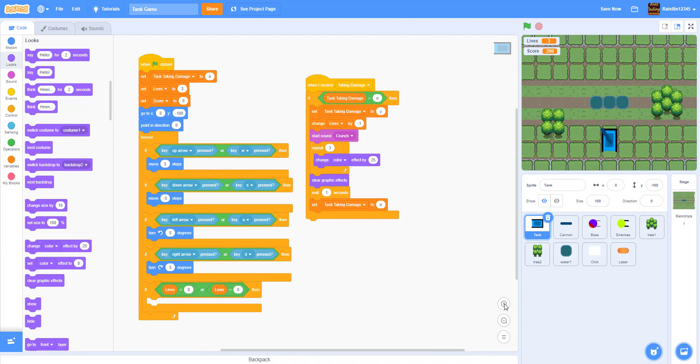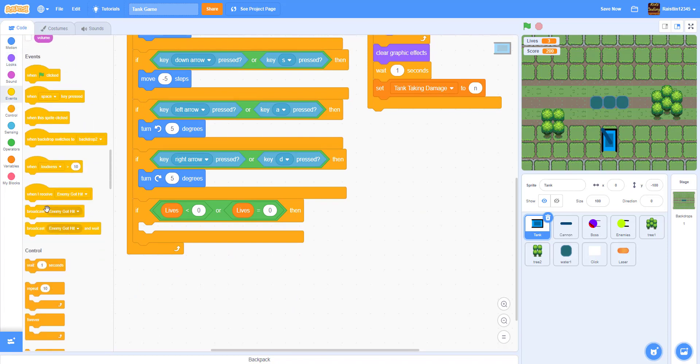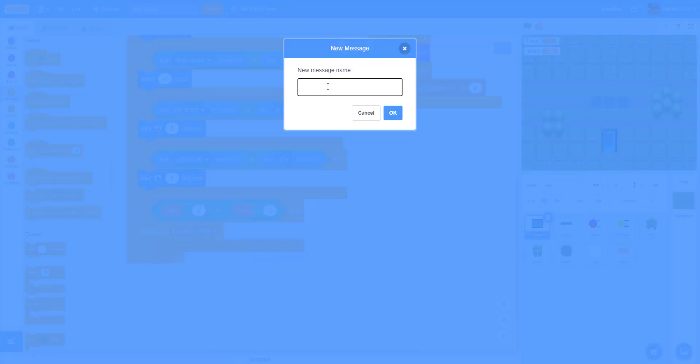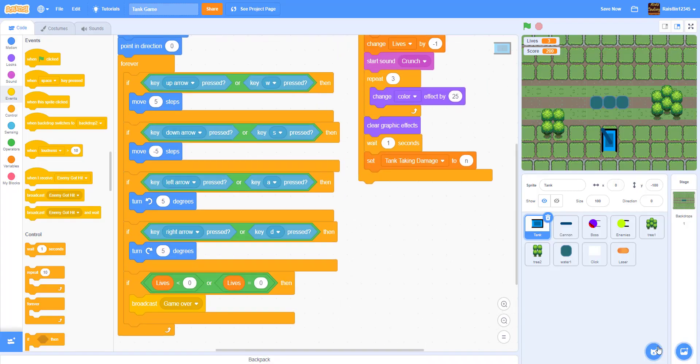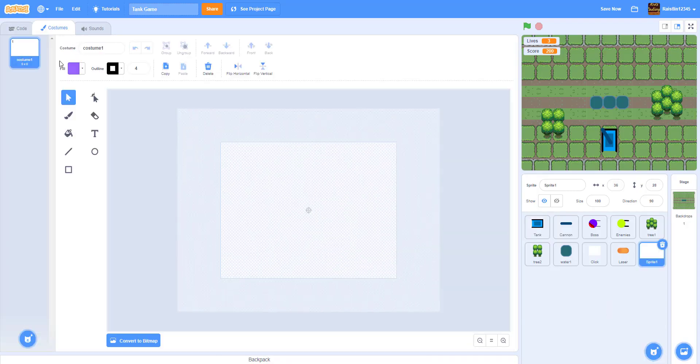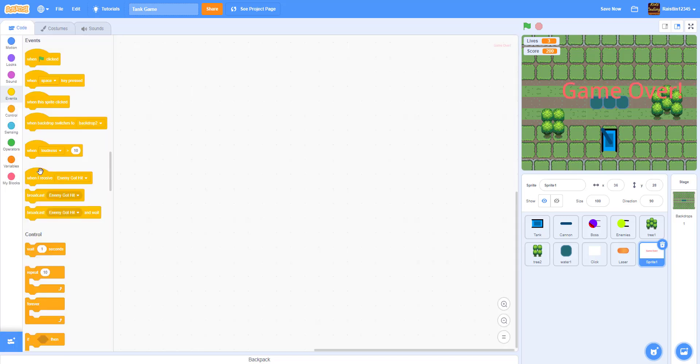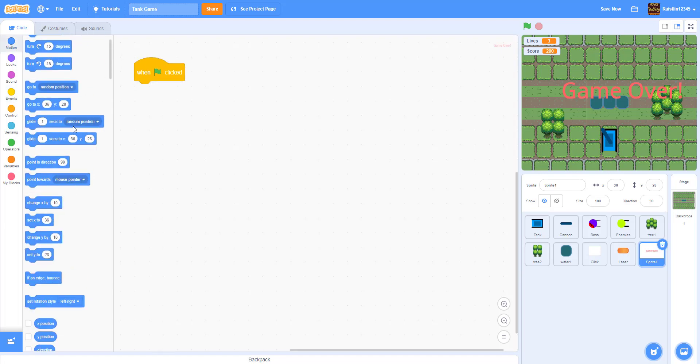Now let's go to the tank. Inside the tank, instead of putting 'stop all', we're going to get the broadcast block and broadcast a message called 'game over'. Then for the game over sprite, we're going to paint a new sprite — I'll make it red — and write 'game over' as text. We'll make it a little bigger and center it in the middle.